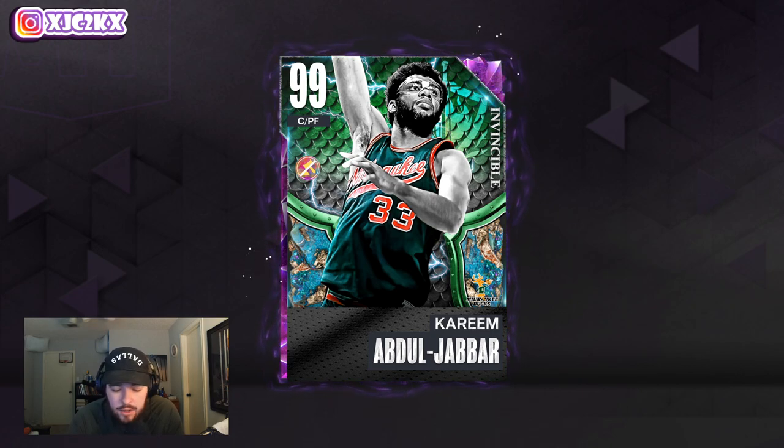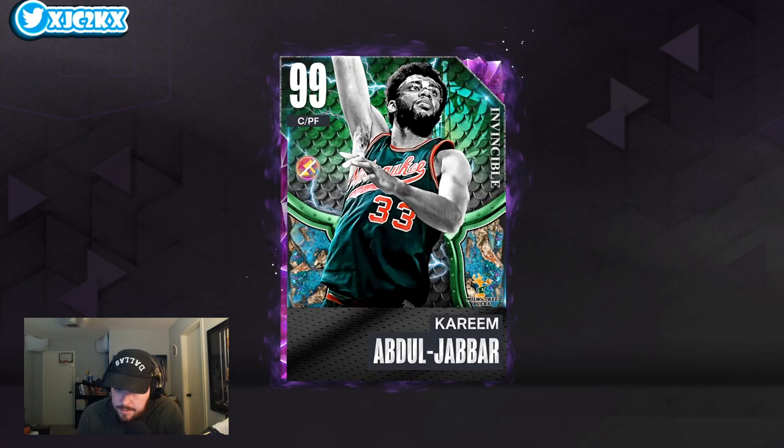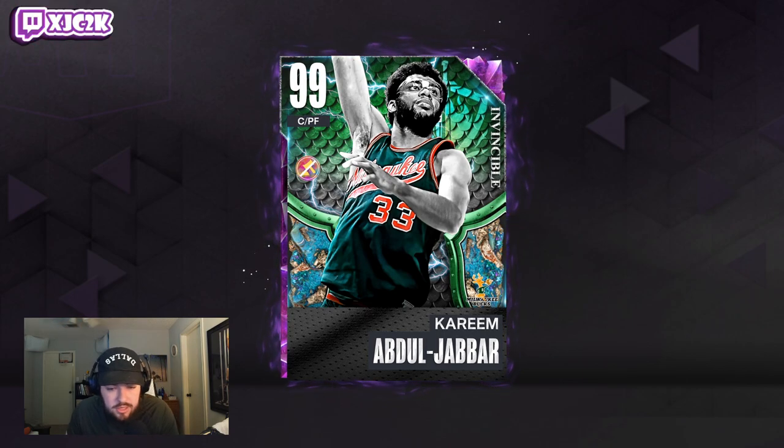He picked Kareem out of the Invincible option pack and I'm interested to see how good this card really is. At 7-foot-2 at the center position it's gonna be really really solid. Let's hop right into it and see what Kareem is looking like.